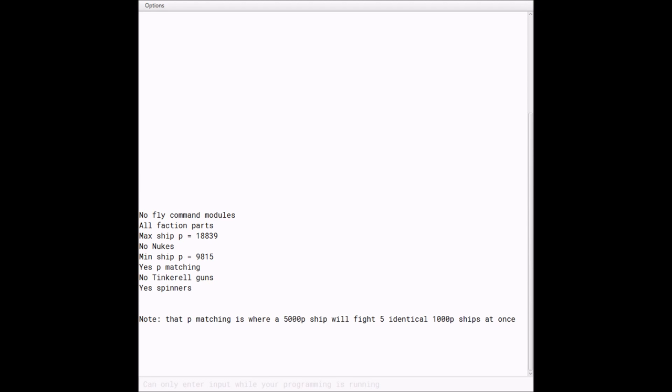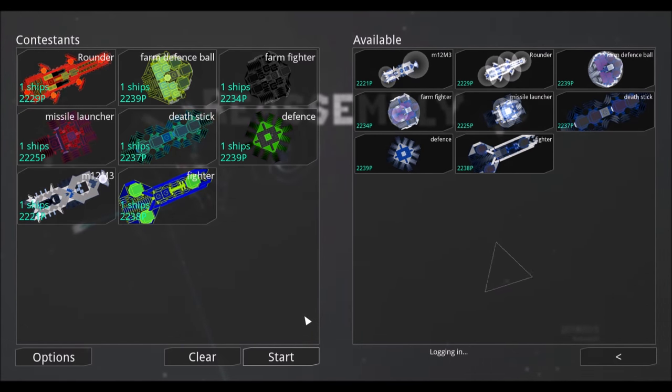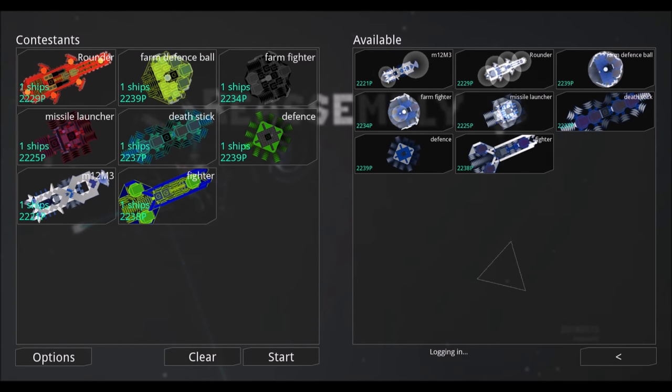Next week's rules: no fly command modules, all faction parts allowed, max ship P is 18,839, no nukes, minimum ship P is 9,815, P matching is enabled, no Tinkrow gun, and spinners are allowed. Send your ships to the email in the description, and like and subscribe — subscribers have priority in getting into the tournaments.